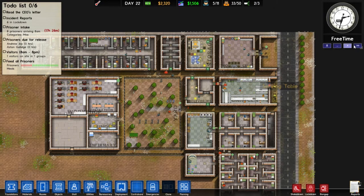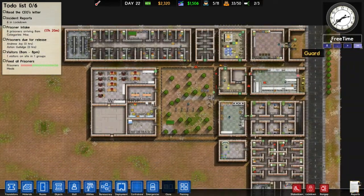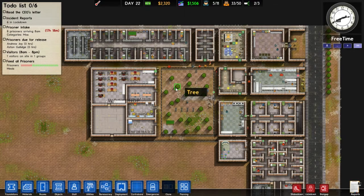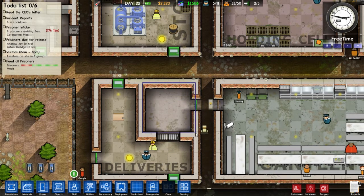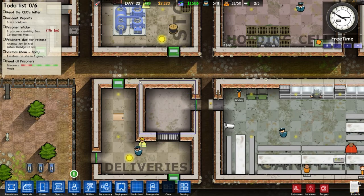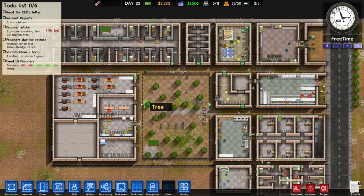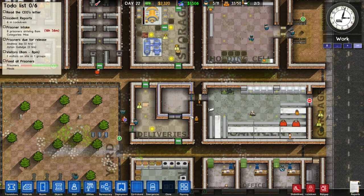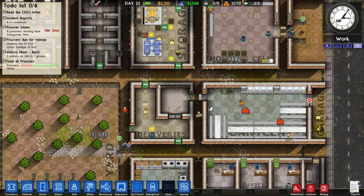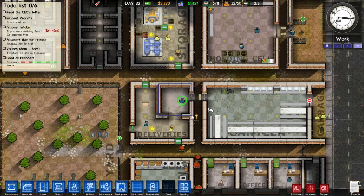Alright everyone, I am back with some more Prison Architect, and I have to say I am extremely disappointed right now. I am extremely disappointed because over the past two episodes, I have been extremely excited about building an electric chair. But I did some research, and apparently it's useless — you cannot execute anyone yet. Half the tutorial is about using the electric chair, so why would they have something in the tutorial that's not even in the actual game? The entire point of a tutorial is to teach you about the game itself, not just random nonsense.